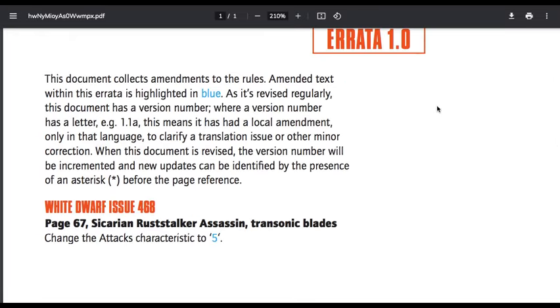White Dwarf issue 468, page 67, Skitarii Ruststalker Assassin Transonic Blades — change the attack characteristic to five. Not sure if it was four or six before, but it is supposed to be five. Not much there.